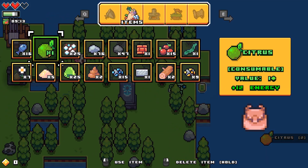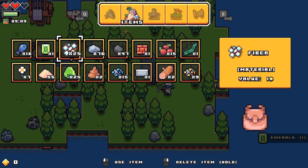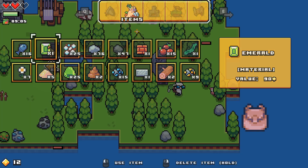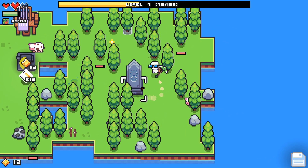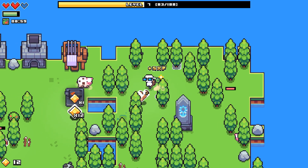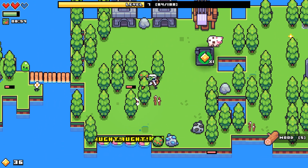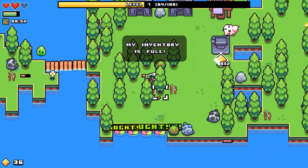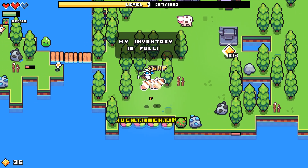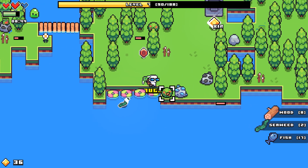I'll pick up that citrus and eat it, then pick this up - which is an emerald. I don't remember what emeralds do. Value 90. I wonder if I sell them at a trade place - they were in the alpha, I just don't remember what they do. Because you know me and my memory. What is that? Looks like a ruby of some sort.